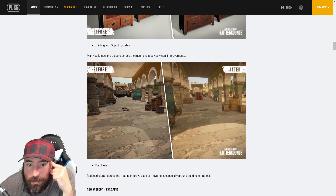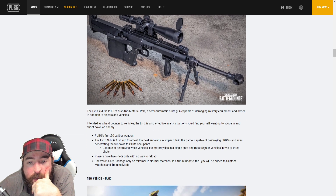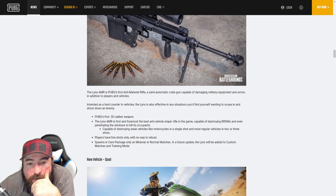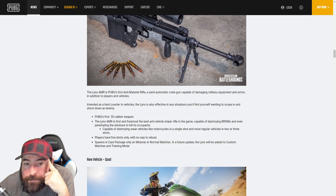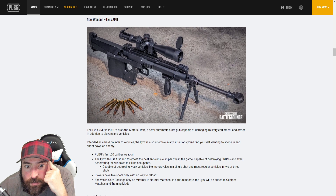At least they're doing something, so looking forward to that. Next up, new weapon: the Lynx AMR. I heard about this — I believe it's a five-round weapon, so you have five shots. It spawns only in Miramar normal matches, also added to custom matches and training mode. It's capable of destroying BDRMs and even penetrating windows to kill occupants, which is kind of cool. It can also destroy weak vehicles like motorcycles in a single shot. So we've got a five-shot crate weapon, 50 cal — that's pretty badass, looking forward to that.